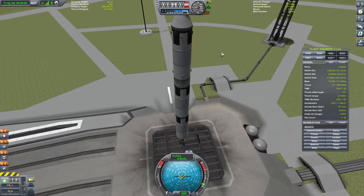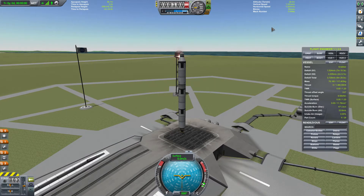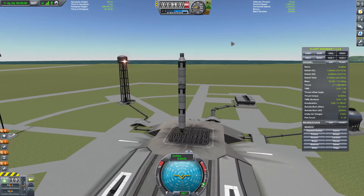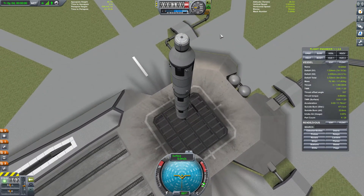Welcome back, Kerbonauts. Today we're going to try our little rescue mission that I proposed at the end of the last video. As you'll recall, we were successfully able to save two astronauts from the surface of the moon — one that was on the surface and one we saved from orbit. However, we ran into a slight difficulty returning home. We wasted a little too much fuel doing the landing, and as a result, we didn't have quite enough to get back to Kerbin, so we left our poor Kerbonauts stranded in orbit around Moon One. So as I promised, we're going to do a rescue mission — a rescue mission for a rescue mission.